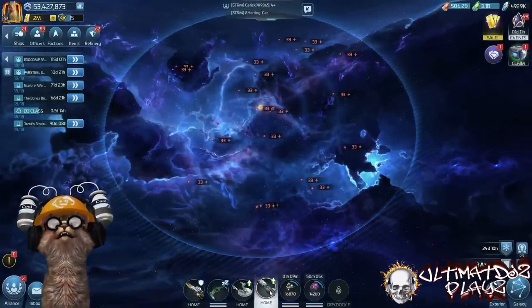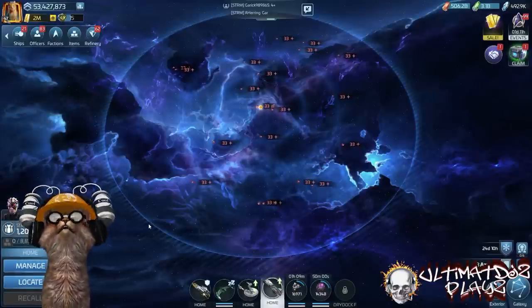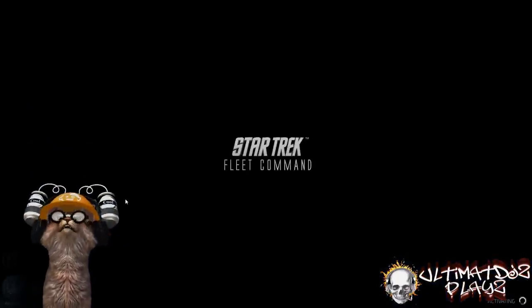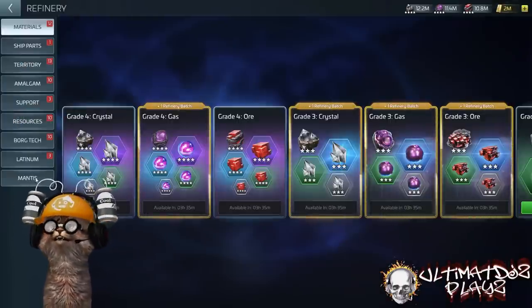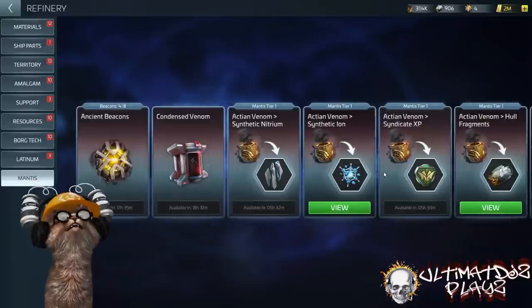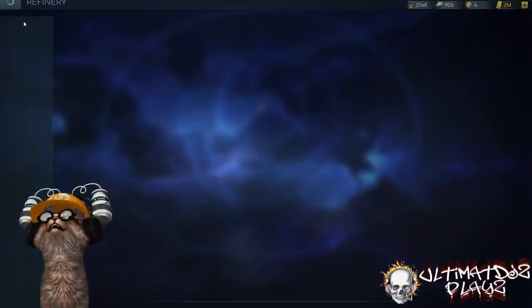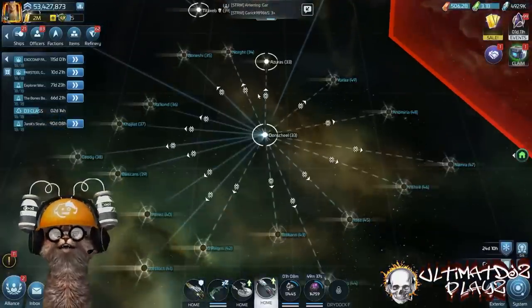Once you have that loot and fill your cargo, you'll come down into your Mantis refinery inside the refinery tab and see a bunch of new stuff. This is what the loop is all about. First, these ancient beacons — this is how you actually get into these systems. They are all token-locked, and you get two of them per day in a gift chest inside the Mantis refinery.